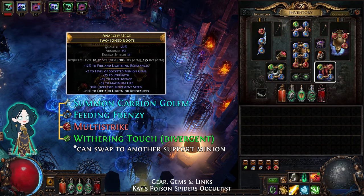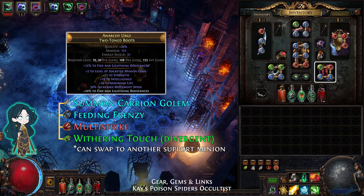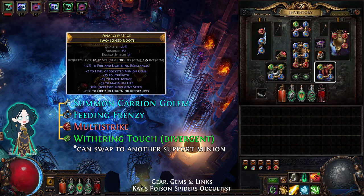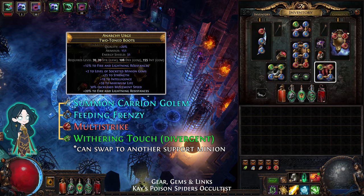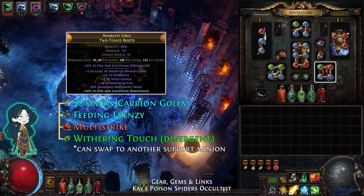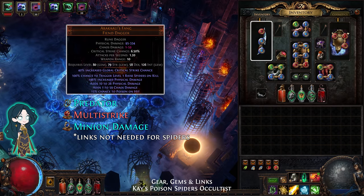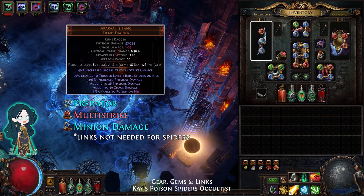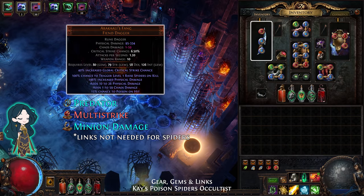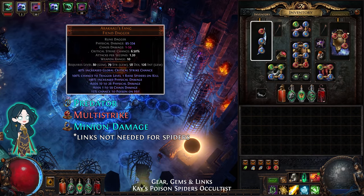For the boots, I recommend plus 2 to socketed minions, which drops in Delve. The gems are Carrion Golem, Feeding Frenzy, Multistrike, and Withering Touch. The weapon must be Aracarys Fang to raise spiders. The gems are Predator, Multistrike, and Minion Damage.